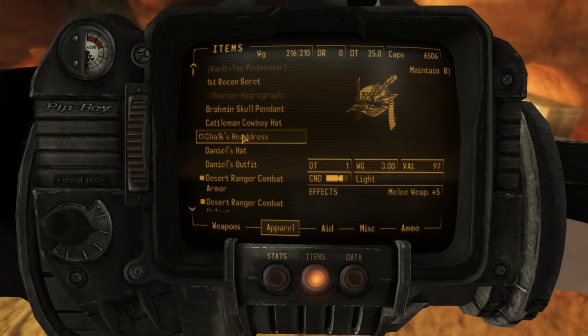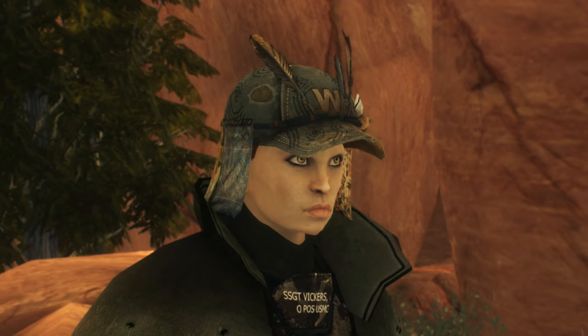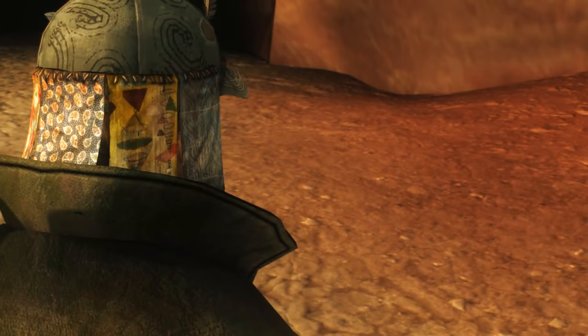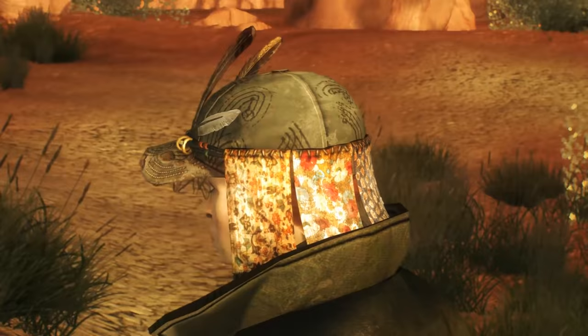Next up is armor. First up is Follow's Chalk's headdress. This hat has a DT of 1 and increases melee damage by 5. The hat is made from a baseball cap — specifically it looks like a Chicago Cubs baseball cap, with the Cubs 'W' on it in the Cubs shade of blue. He modified it by sticking feathers in it, and then it appears to have curtains around the back — little strips of cloth, possibly actually made from curtains or old bed sheets. I suppose this protects his neck from sun damage or mosquitoes, maybe.